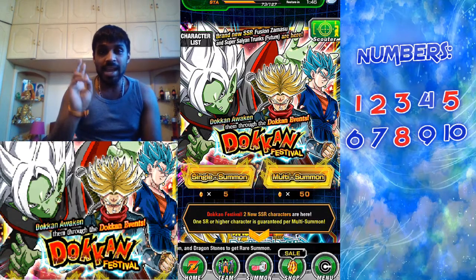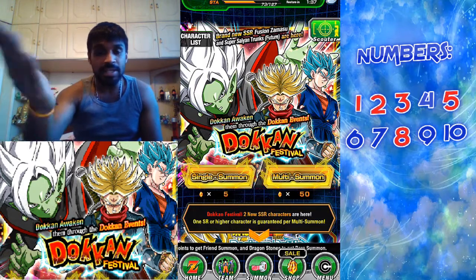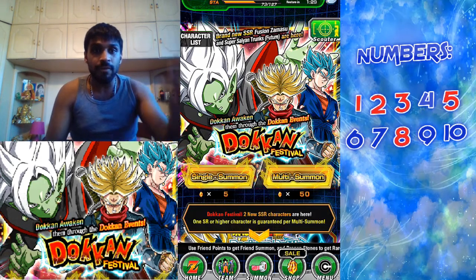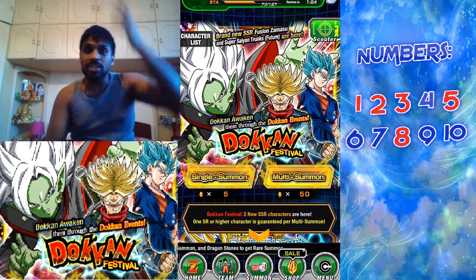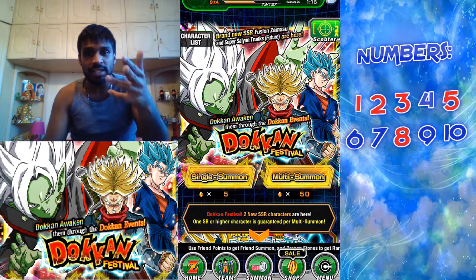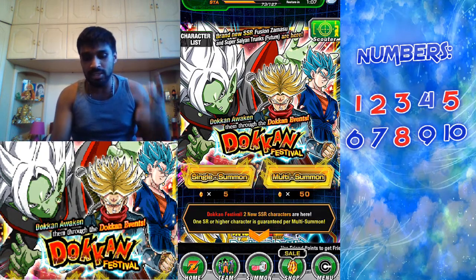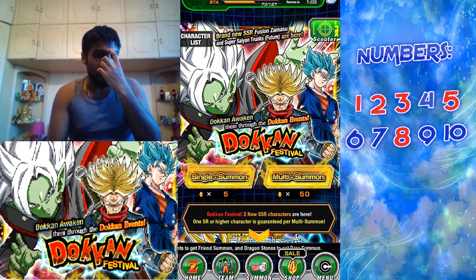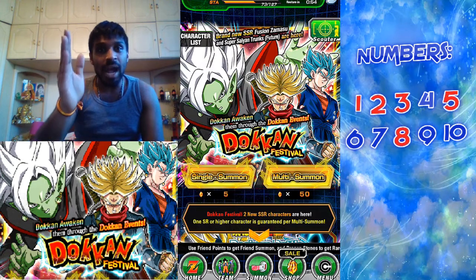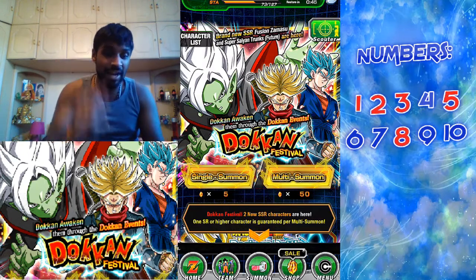One of two things will happen: this can either go really well, or this could go really badly. For all I know, on my first single summon — which I have to discard because number one's in red — I might get a Merged Zamasu, and I would have to discard that. I have Vegito already from the Dokkan Festival, and I did get Rage Trunks and Zamasu already, but even if I get a dupe and have to discard it, it still really stings. Let's not waste any time — I have to discard summons one, two, three, five, and eight.